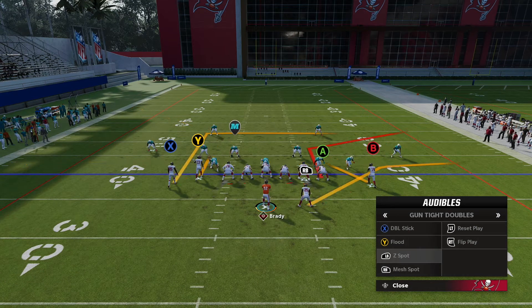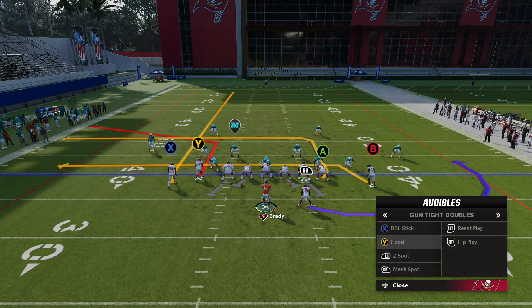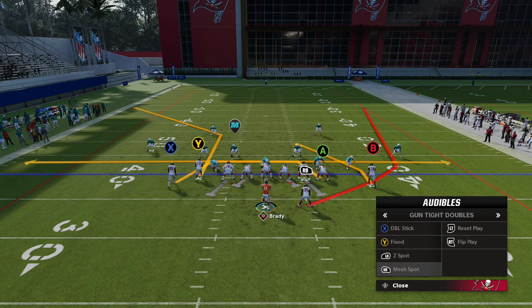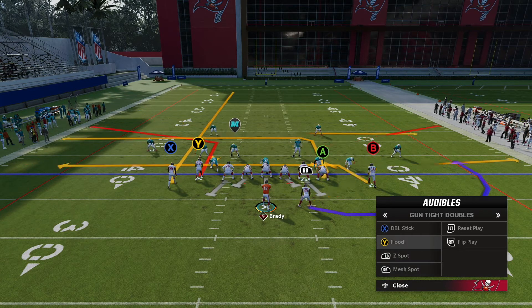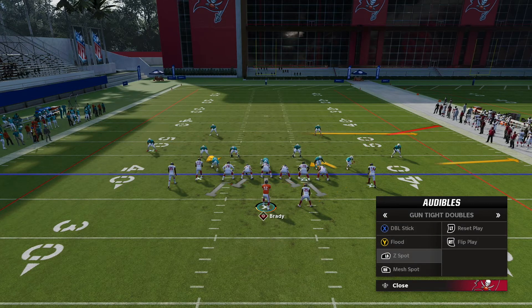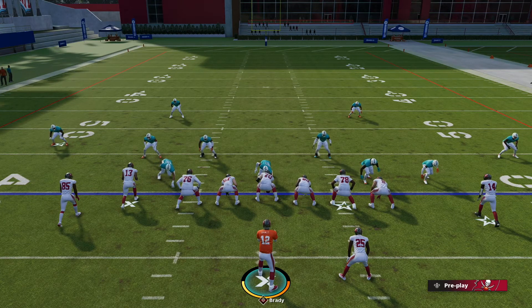I really love this scheme. Double stick is just a short intermediate play. Flood attacks to the left. Z-Spot attacks to the right, short and intermediate. Then you have Mesh Spot as your big hitter down the field with Mike Evans — your 15-yard corner route. A little deeper down the field, especially if they're playing zone drops that don't line up exactly right. Having plays that attack multiple areas of the field is certainly a good look for the offense.